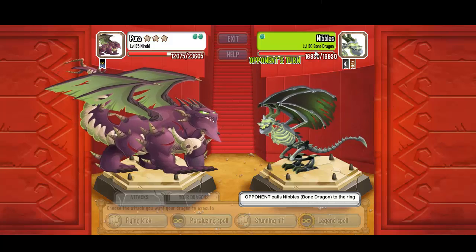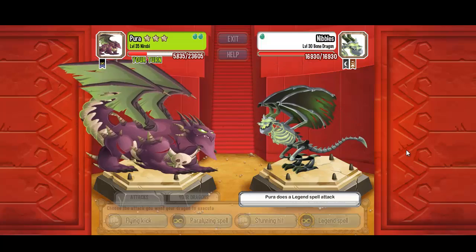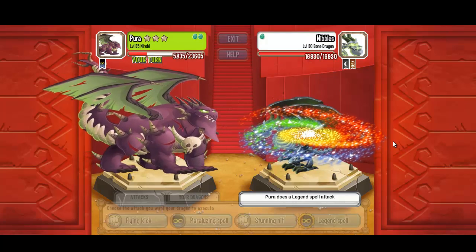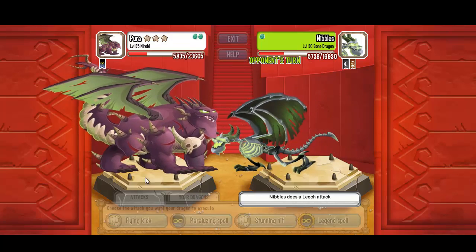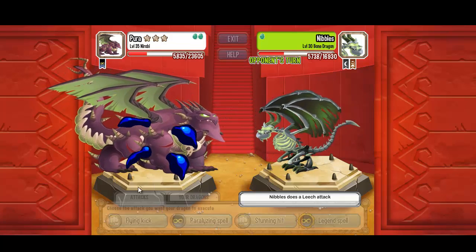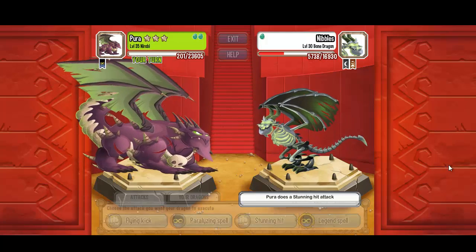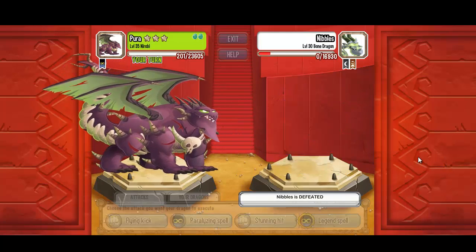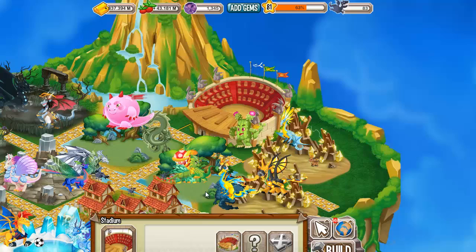The last dragon is the Bone Dragon, level 30. I don't think it will be a problem for my Legend Nairobi Dragon. 11,000 damage — let's see if he kills me. No, he didn't kill me. Let's do a Stunning Hit — boom! Goodbye Bone Dragon, and we won another two gems!